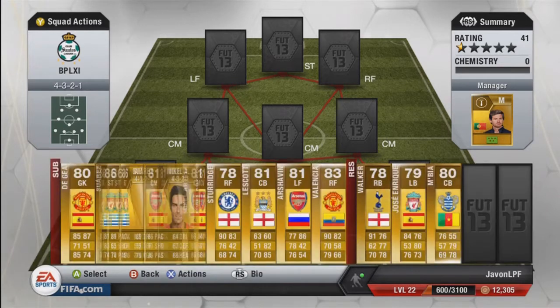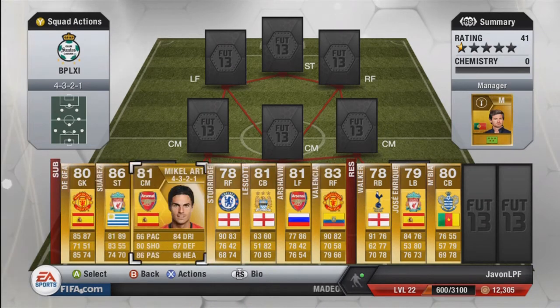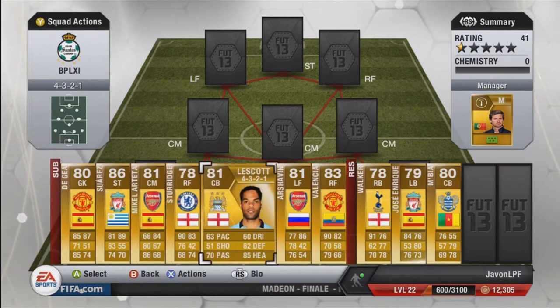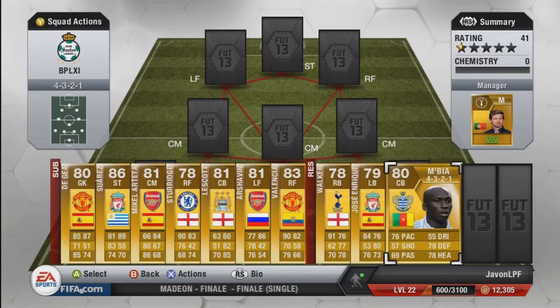Let's check the bench: we have De Gea, a really good keeper; Suarez, amazing; Arteta; Sturridge; Lescott; Arshavin; Valencia; Volcar; and Enrique and Embi — pretty strong bench and reserves there for us.